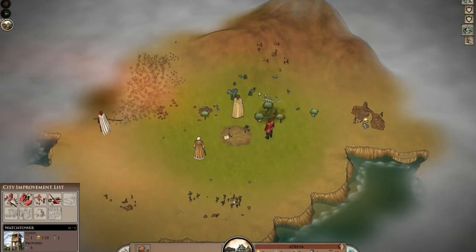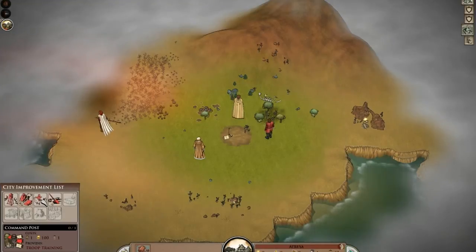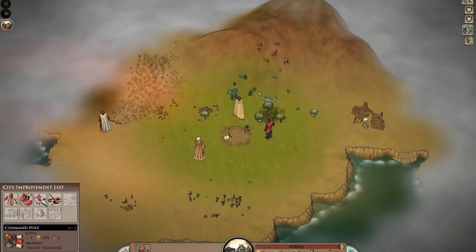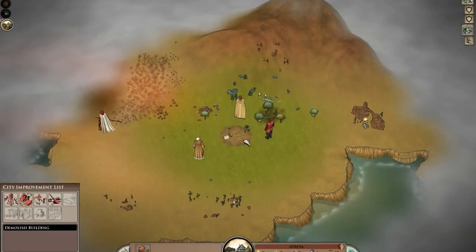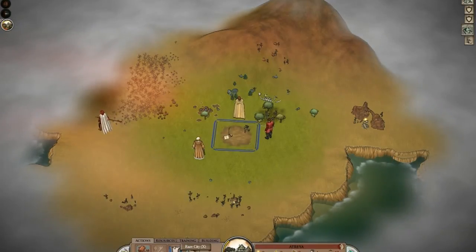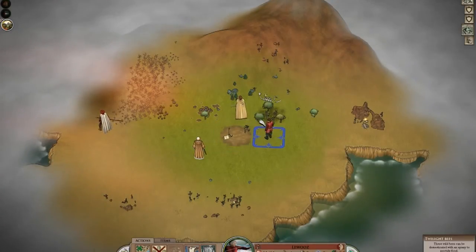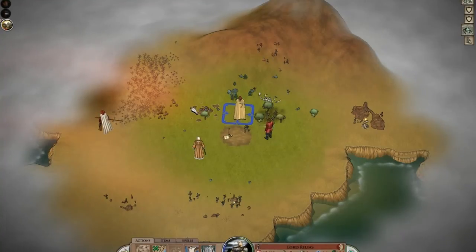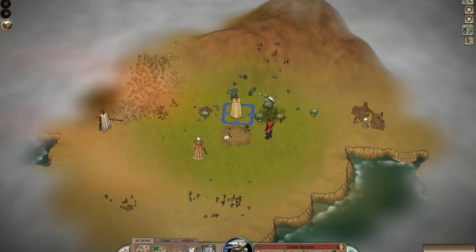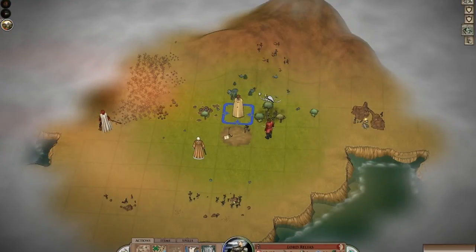We've got a couple of building options: there's a workshop option, and a command post - which you need in order to actually build troops. It's valuable, but early on it's not critical. For now I'll send my people in two different directions. As leader I turn on the grid and look at the goody hut.